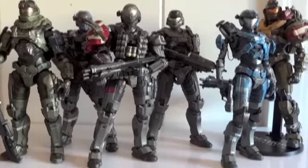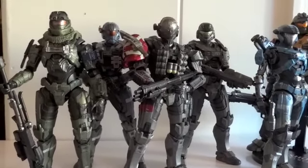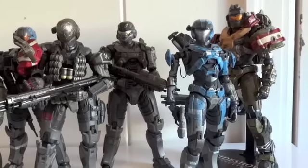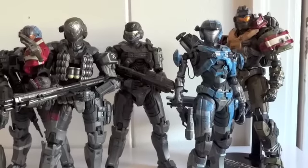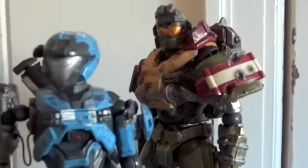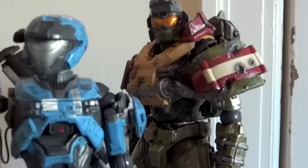We've got Emile in the front because I am reviewing Emile, and we've got Carter back there, June over there, Noble Six in the back, Kat in front, and Jorge on the right side. Depending on how you pose your figures, you can definitely cover up those skinny joints — especially with Jorge here. If you pose him like so, his whole shoulder pad will cover up that whole joint so you can barely see it.